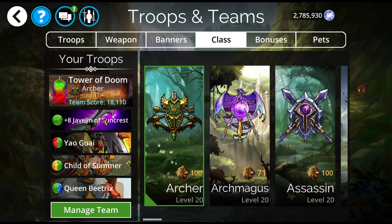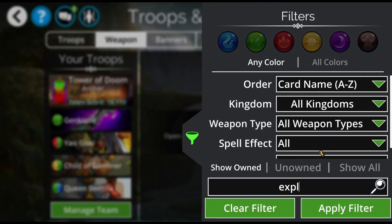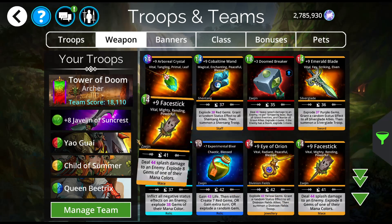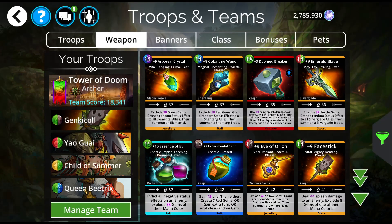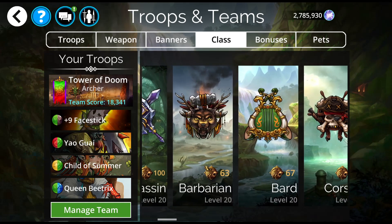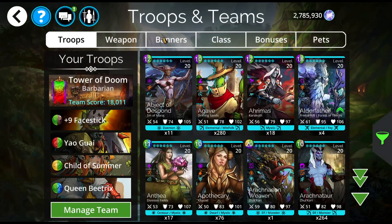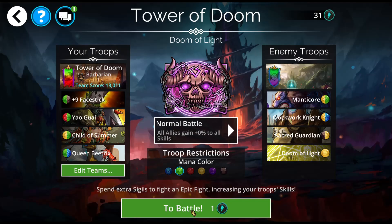So this is the team that was shared with us. You can totally switch out this weapon to something else — something that creates mana or explodes. You could use the Mountain Crusher, the Eye of Odin, anything you want — just play with it and see what you think. I'm going to throw in the Face Stick because it's fun — it has splash damage and explodes things. Queen Beatrix will feed into the Face Stick. I'm going to change the class; all my Leaf Storm classes are maxed out except Barbarian, so I'll use Barbarian with Nature's Aura. Let's head in and see how this works.